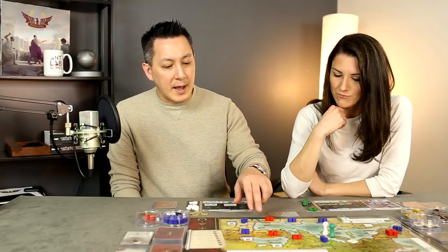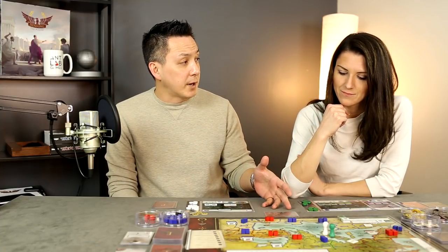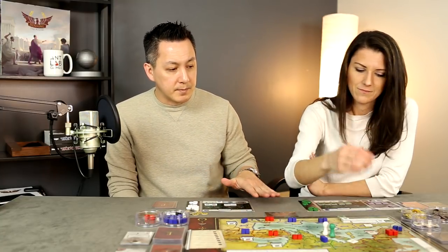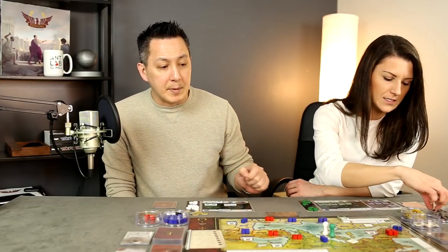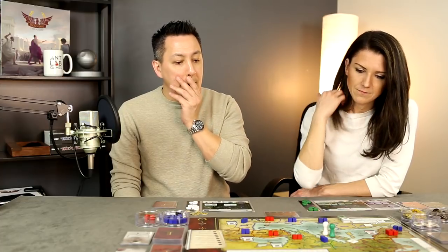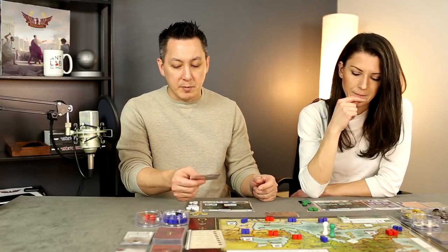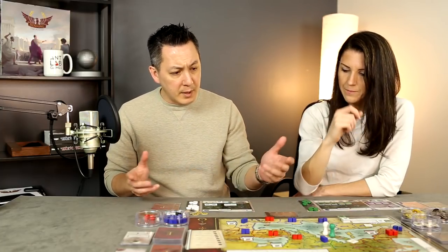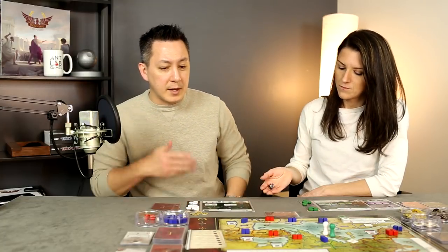For the end-of-year check: if all 28 invader tokens are on the board, we lose. If there are enemies in every capital, we lose. Neither condition met. We remove one famine token from each region, the Emperor scores one victory point based on happiness position, and we discard down to a hand limit of three plot cards. That's year one — on to year two.